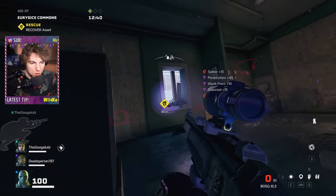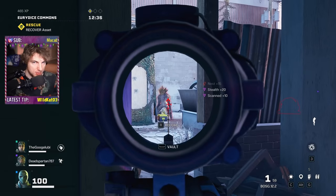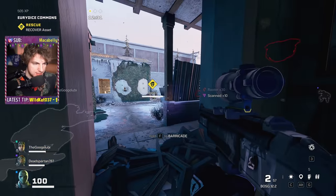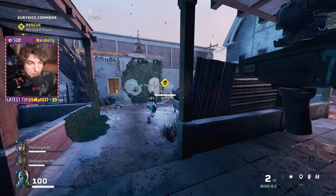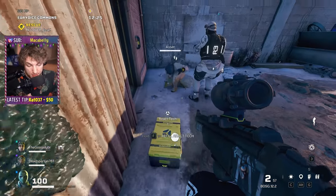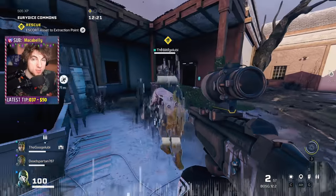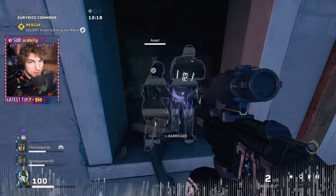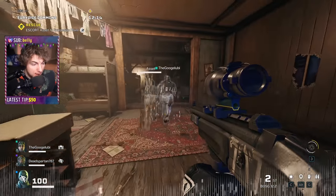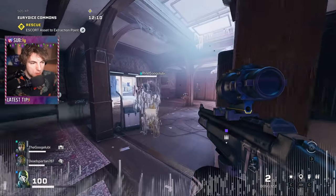Not only does Vigil allow teammates to get cloaked at level 10, he will also cloak the VIP on VIP missions. If you have a teammate next to you who's going to grab the hostage, you can cloak them once they do that. Not only will the VIP and your teammate be cloaked, everybody within the cloaking gets a speed boost. Since you can't sprint while holding the VIP, this allows everybody to just scoot out fast — which is incredibly helpful on those missions.